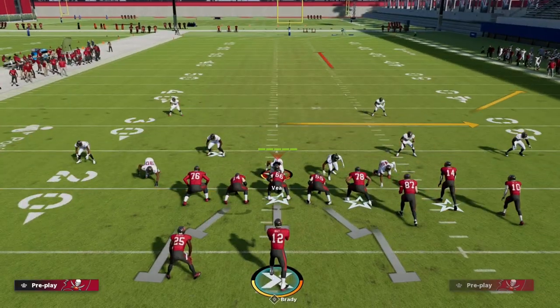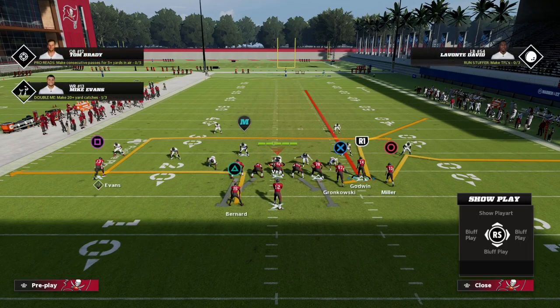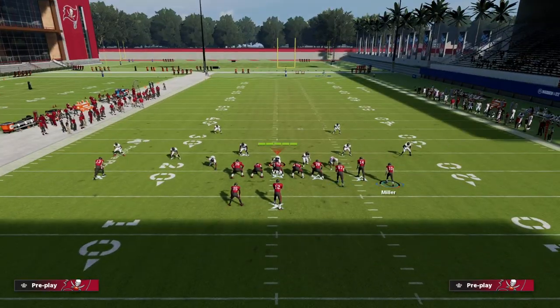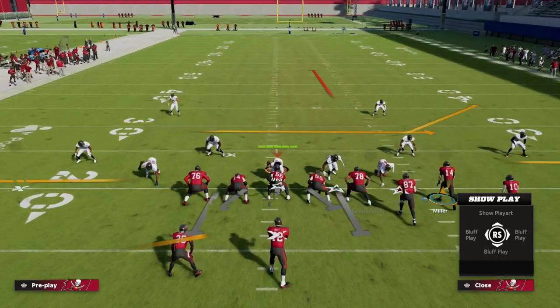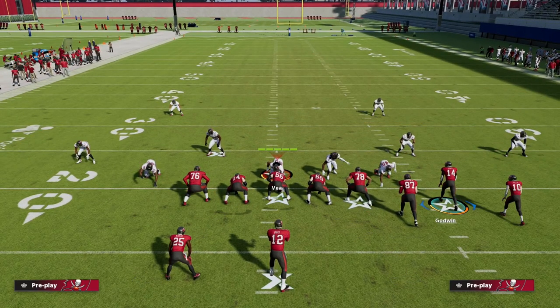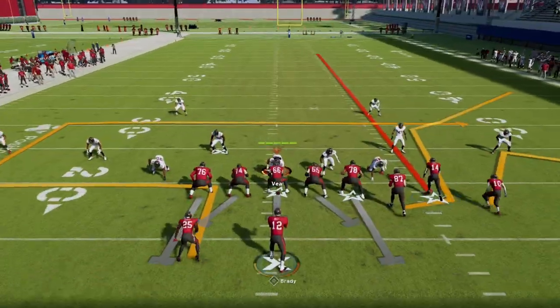We're going to have a nice little high-low read — a three-level flood. We're going to have a deep route from Rob Gronkowski, an out route from Scotty Miller, and then a clear-out route from Chris Galwin up the seams. So our first read is we're going to look at the seam.